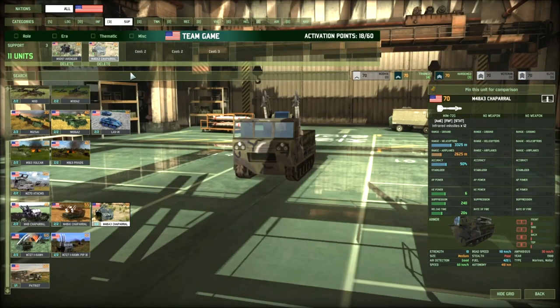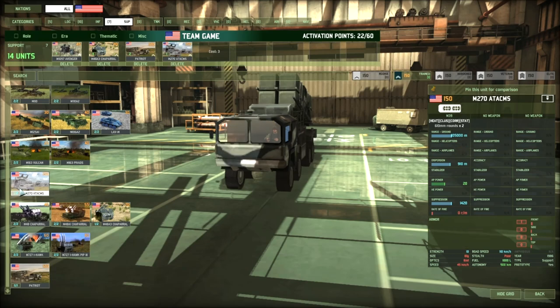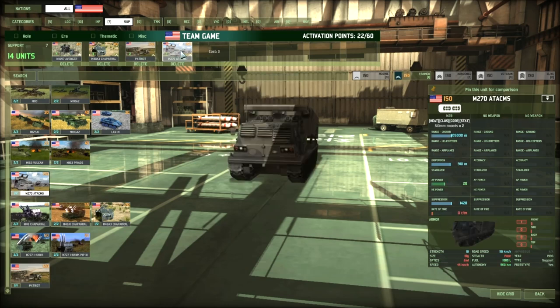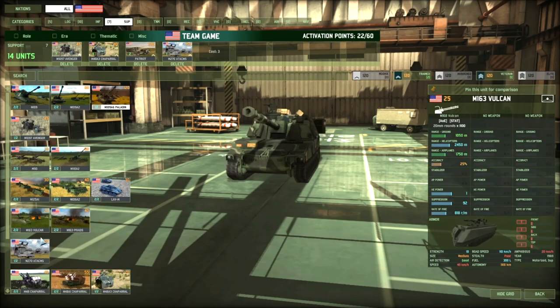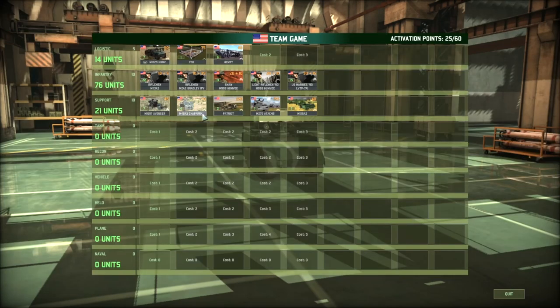Next is gonna be the Chaparral — don't vet them, get four of them. This is your AAA to kill helicopters basically. Now Patriots — we're not gonna vet of course. ATACMs and Patriots because it's good to have two pairs in team games. ATACMs are really important. You have a choice between Paladins and ATACMs, but I'm an ATACMs fan. And the mortar — that's our support tab.